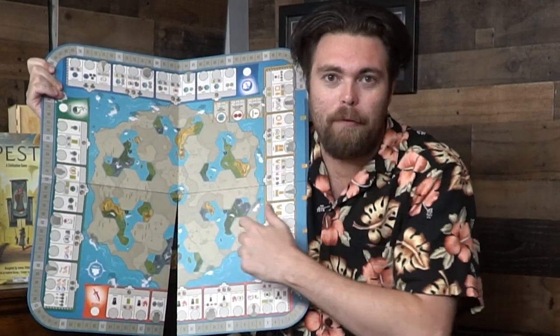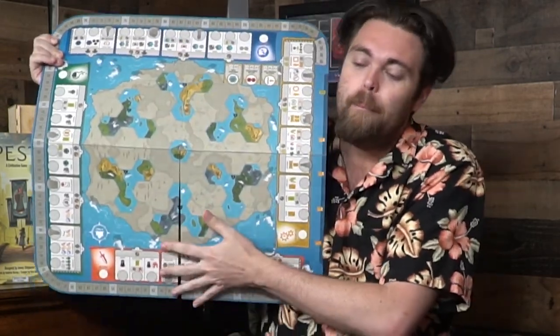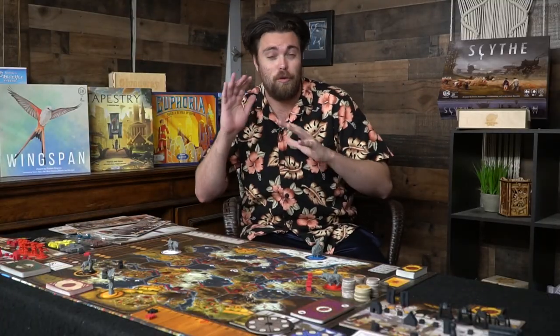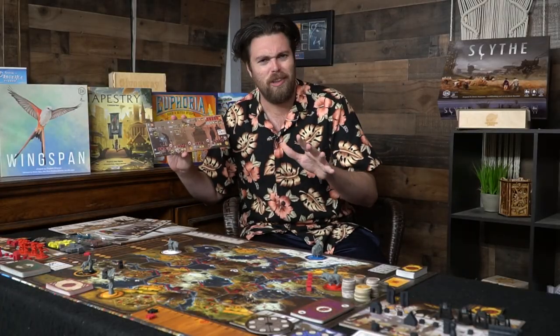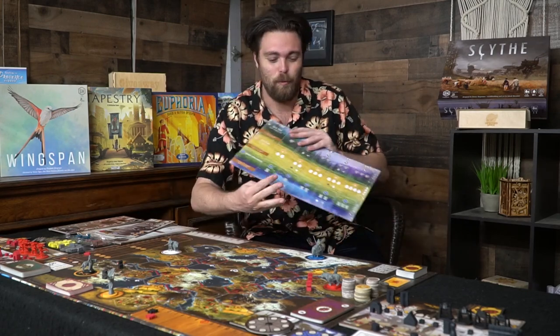Things happen and change based on which actions you select. When you select one, you're basically moving along those tracks, and as you do, interesting things occur. The same is said for Scythe as well — when you select to do something like trade, you can also choose to pay to upgrade. And that function pushes through to games like Wingspan, which also has four actions: gain food, play a bird, lay eggs, or draw bird cards.